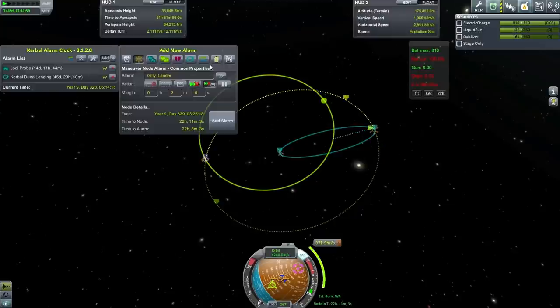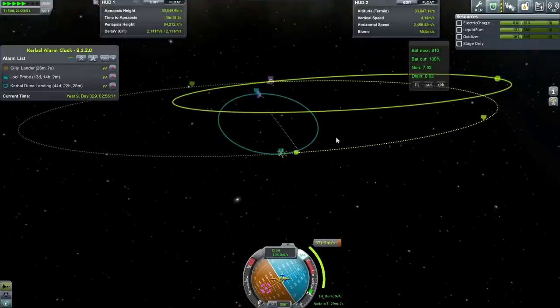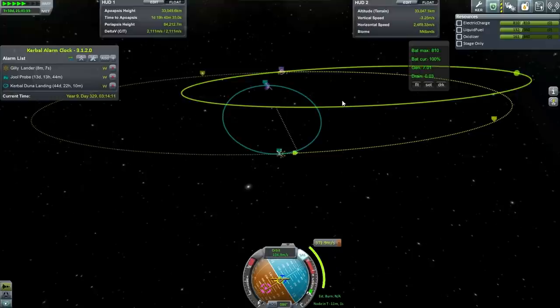These are some of the strange maneuvers you can end up doing if you happen to miss your initial aerobraking pass. But as long as you've got the spare delta-V, you can save the situation with relative ease.